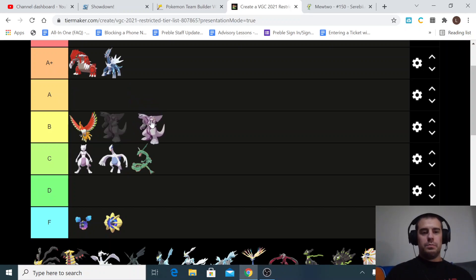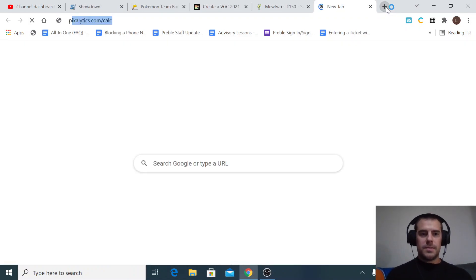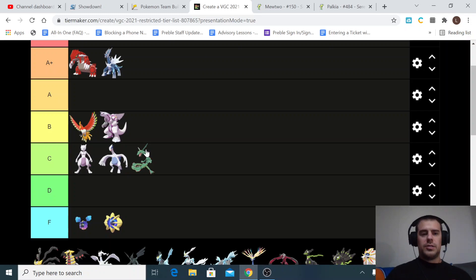Palkia I have in the B tier. It's solid and good under Trick Room. It has good special attack and pretty good typing being Water and Dragon — the Dragon type takes away Water weaknesses, so it takes neutral damage from Electric and Grass. It's very specially defensive with good general bulk: 100 defense and 90 HP. Under Trick Room with its high special attack it can be a really good Pokémon. It's just not quite as good as Dialga, which has better typing and moveset in my opinion. But Palkia's still really good and you can use it similarly to Dialga under Trick Room.